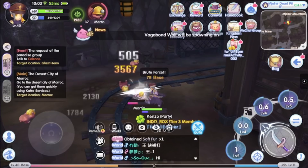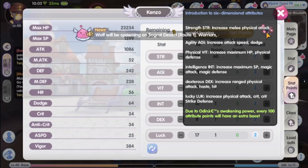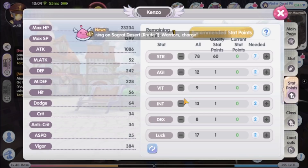First, we are going to discuss the stat distribution. For both types of Dagger Assassin, we will put all stat points into Strength. Strength is our main stat for physical attack — adding points to Strength increases attack damage. You might wonder about AGI and Luck; we do not have to put any points into AGI and Luck at all. These two stats will be compensated with equipment and cards, which I will talk about later.